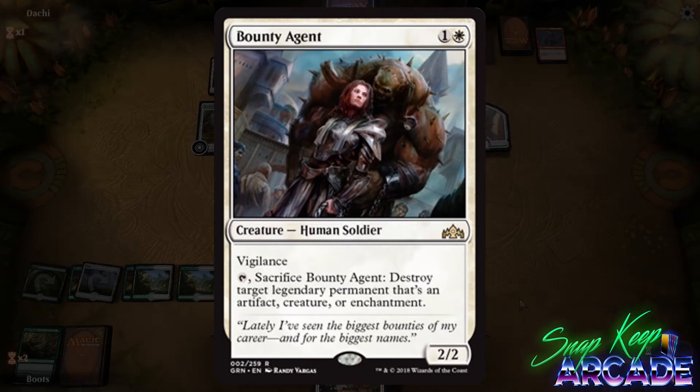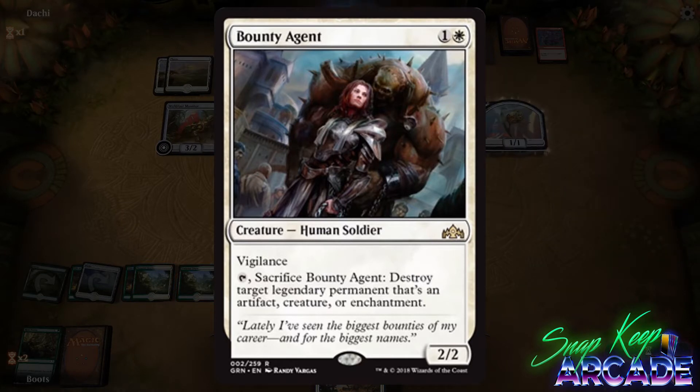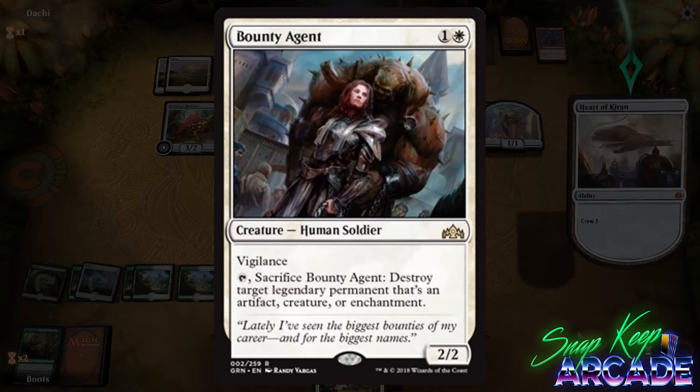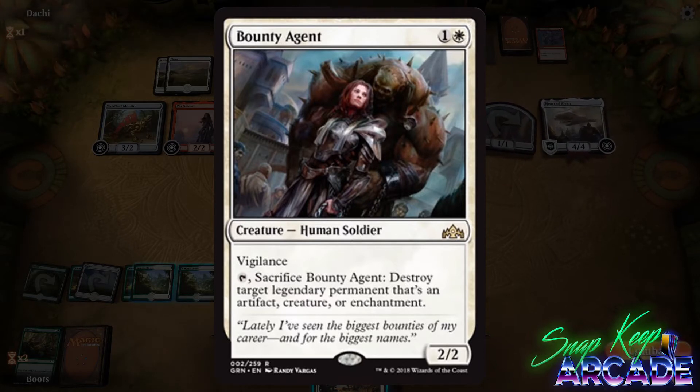Tap, sacrifice Bounty Agent: destroy target legendary permanent that's an artifact, creature, or enchantment. This is a great card out of the sideboard against any decks running Search for Azcanta or any of the legendary enchantments from Ixalan block — exactly the type of card you want to keep in the back of your mind when tuning your deck.